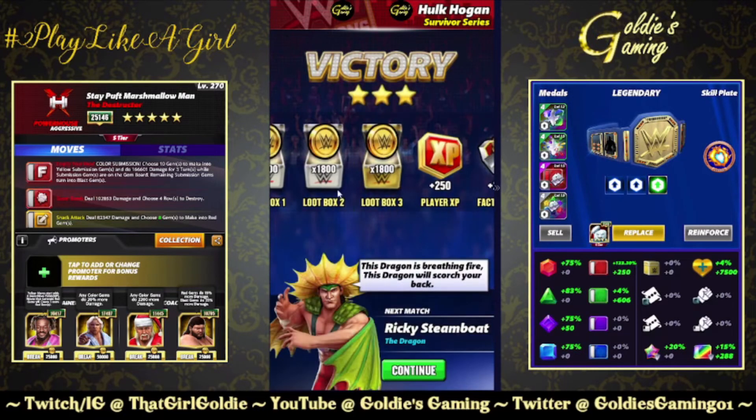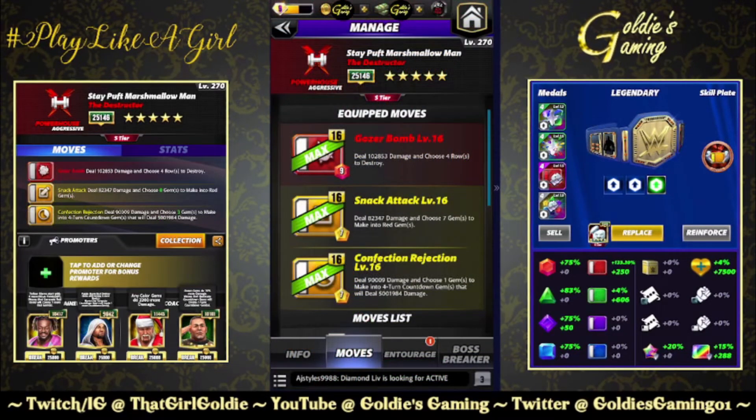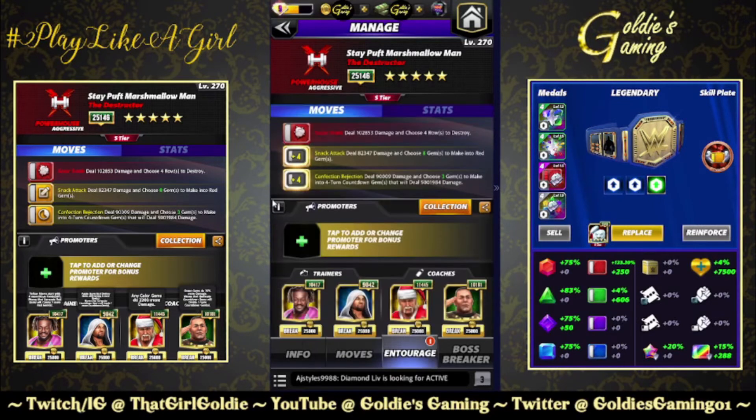This is where it starts to get fun. The four-star build keeps Red 2 and Yellow 1 and brings in Yellow 2 - the Confection Rejection, 7 MP: deal 90,009 damage and choose one gem to make into four-turn countdown gems that will deal 5,001,984 damage. Five million, 1984 - when the movie was made. Clever! But that's no cap - that is a five million damage hit.